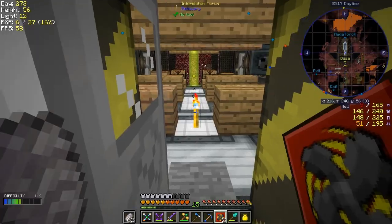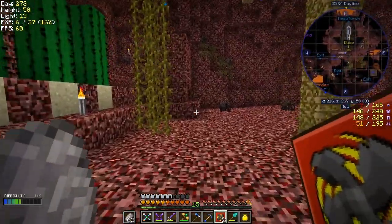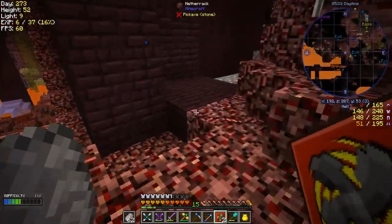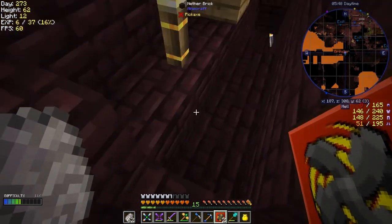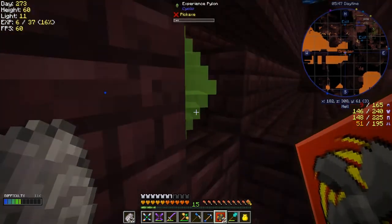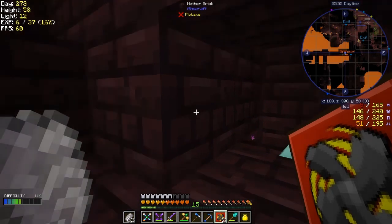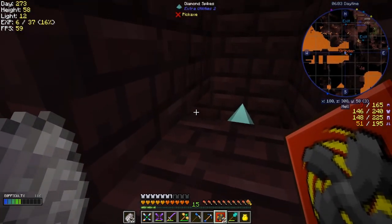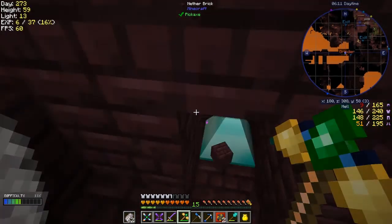Everything looks ready. I've also put down the mega torch — it used to be called the magnum torch — so I don't want to be bothered with mobs while I'm at the mob factory. Here's what I've got set up: an XP pylon, a diamond spike underneath, and an ender tether beside the spike so any endermen that spawn will be sorted out.